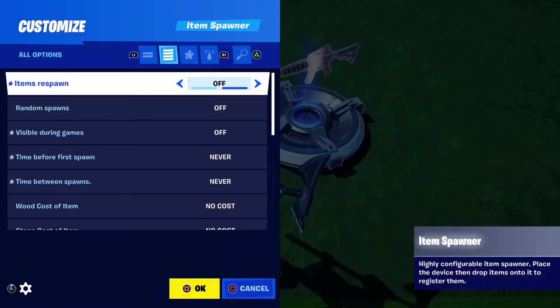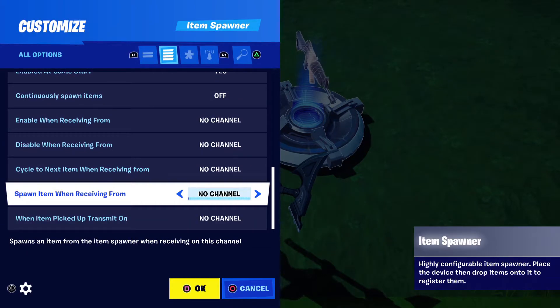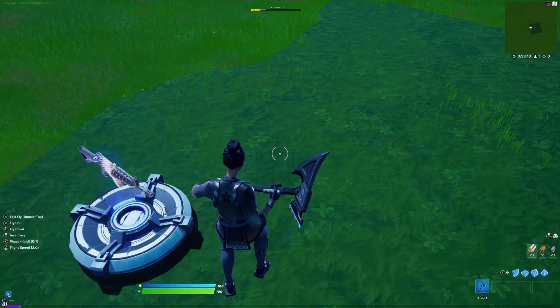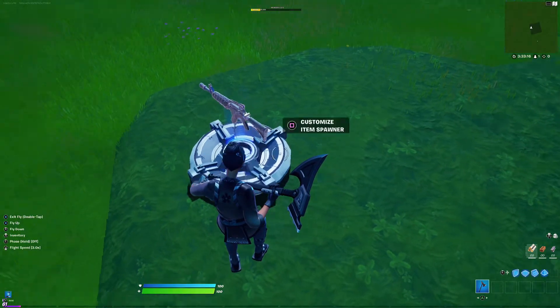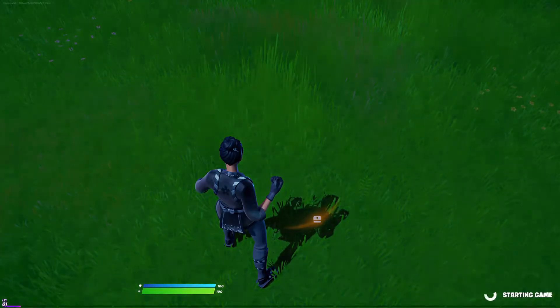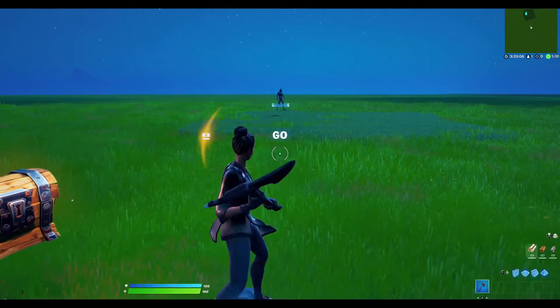On the spawner, make sure — this is very, very important — make sure the spawn item channel is connected. Like, this is channel one, put this on channel one, like that.